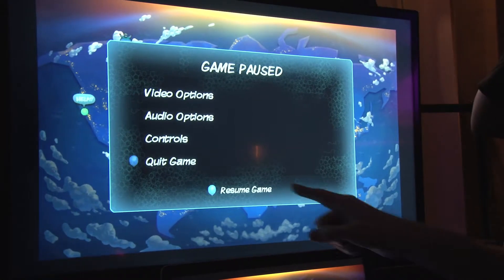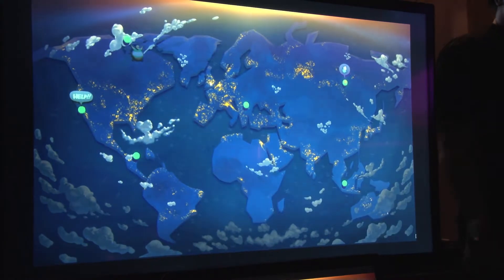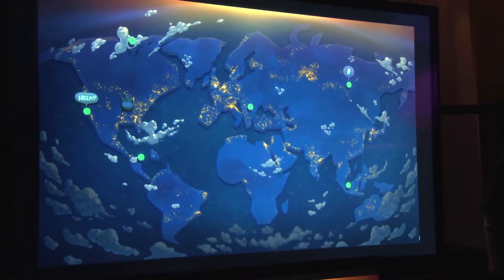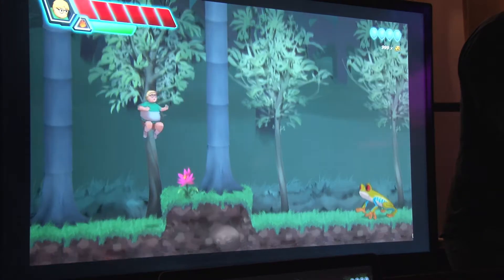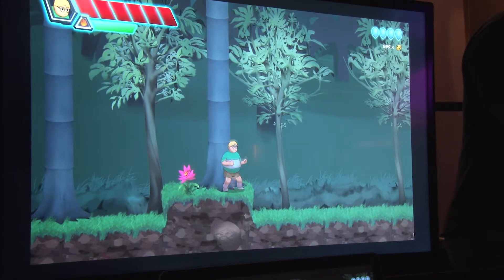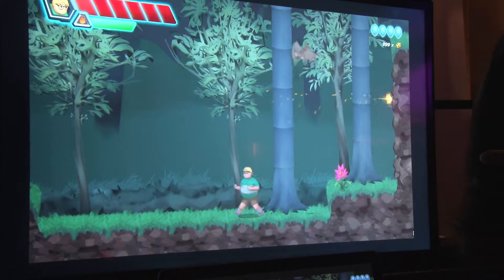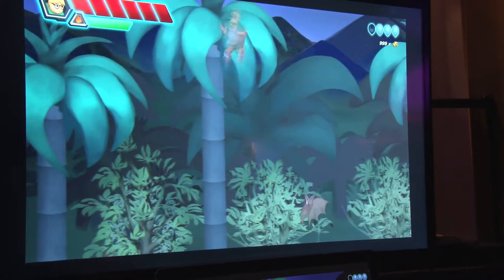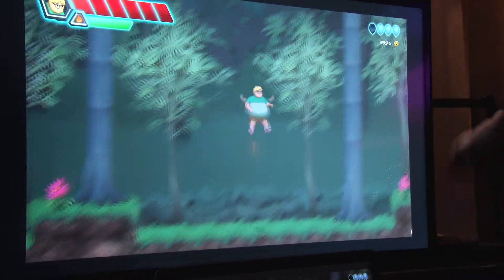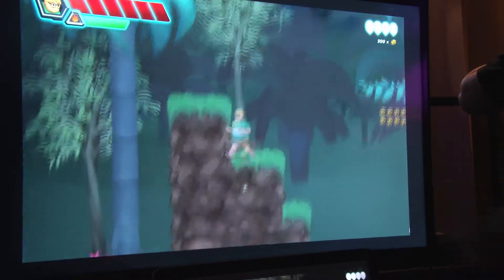We're going to resume. We probably want to head to Mexico first — it's proven the better introductory level so far. Regular jump and shoot controls, but jump twice to inflate. Press it again to decoy. You can do it four times in the air before you have to touch the ground.